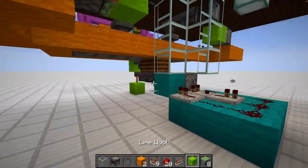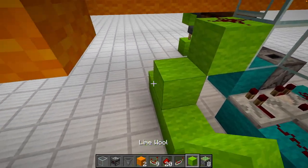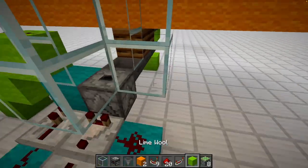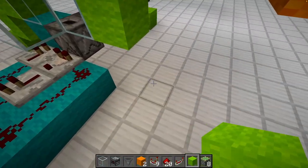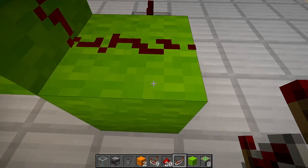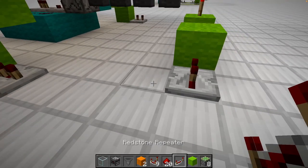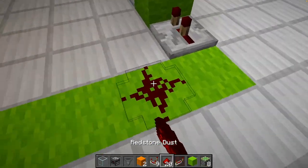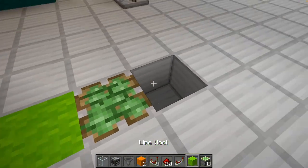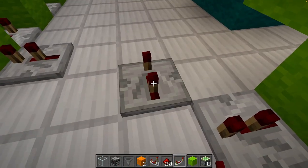With that done, place the redstone dust, a block down like this, two-tick repeater, block down, two-tick repeater. Then on this side place two-tick repeaters and a line of redstone dust. Same goes for the other side: two ticks, two ticks, two ticks, four ticks, and connect it up.